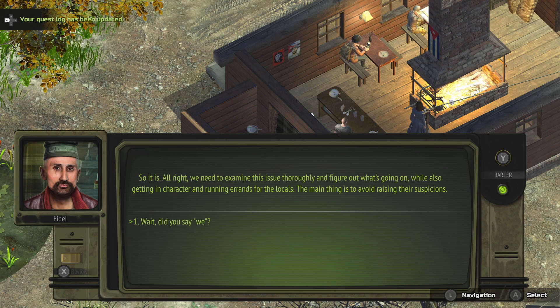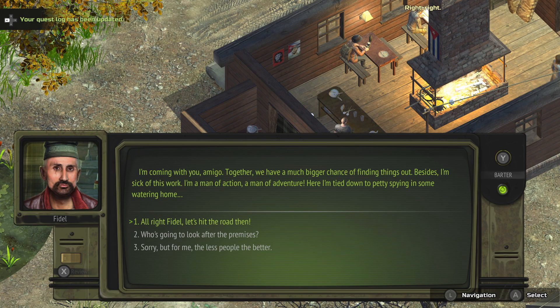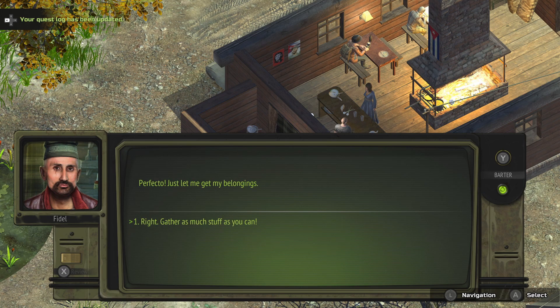'I understand you're here about the lost expedition of General Morizov. I'm afraid I must disappoint you — I myself know nothing about it. Perhaps you've managed to find something out?' Tell him everything I know. Fidel listens attentively and does not interrupt: 'Yes, the only thing clear is that nothing's clear. We need to examine the issues thoroughly and figure out what's going on, getting into character and running errands for the locals — the main thing is to avoid raising suspicions.' Wait, did you say 'we'? 'I'm coming with you, amigo — together we have a much bigger chance of finding things out. Besides, I am sick of this work. I'm a man of action, a man of adventure — here I'm tied down to petty spying in some watering hole.'